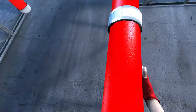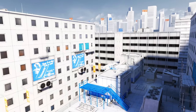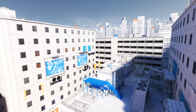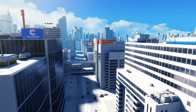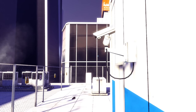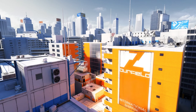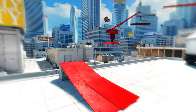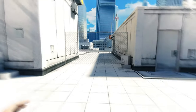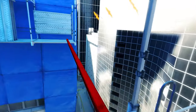Mirror's Edge's deliberate use of colors creates significant psychological effects. The predominant use of white throughout the game evokes a sense of cleanness, order, and control, reflecting the game's dystopian city where surveillance and regulation are paramount. To maintain player engagement, bright and contrasting colors add visual interest and aid in differentiating locations and objectives. Finally, red is used to highlight navigational cues and also creates a sense of urgency and focus, keeping the player alert.